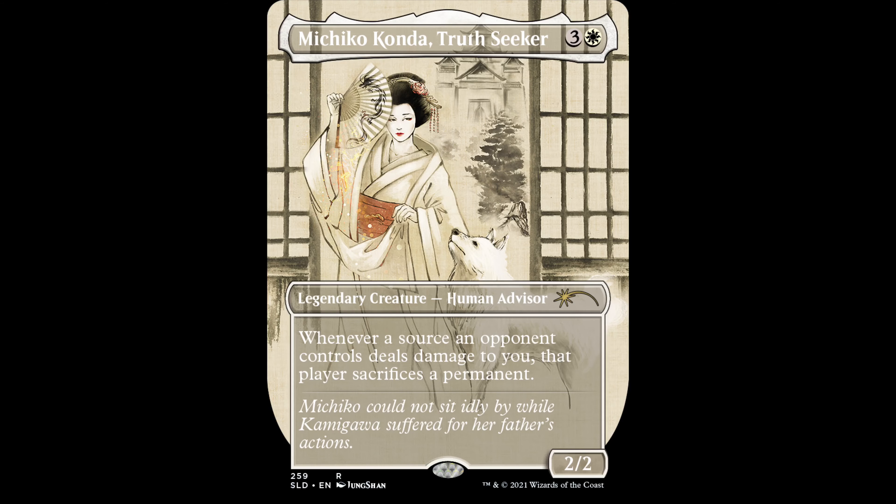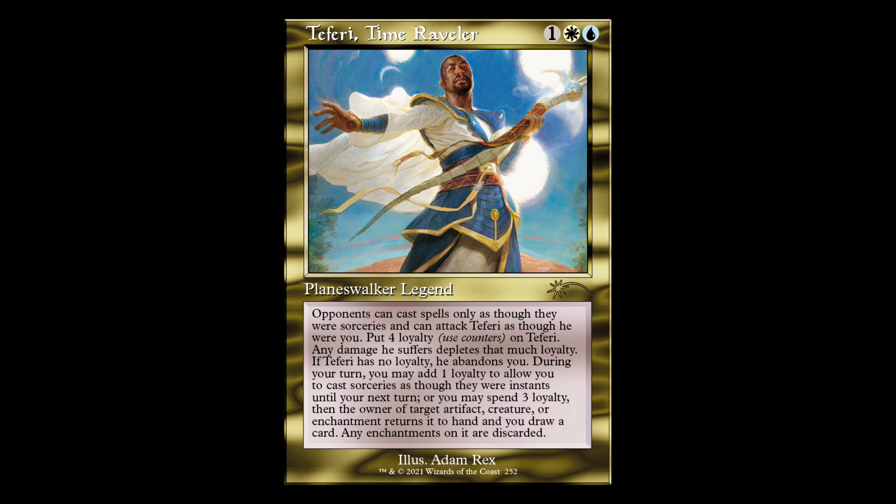What's up you guys? Stephen with Magic Meadow Money. We got five new secret lairs that dropped today as part of the new super drop. They're available for the next three weeks until September 14th.